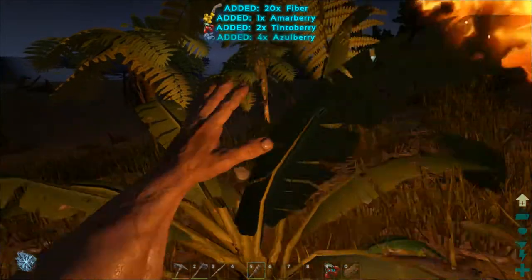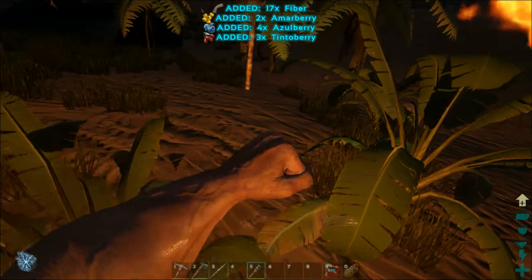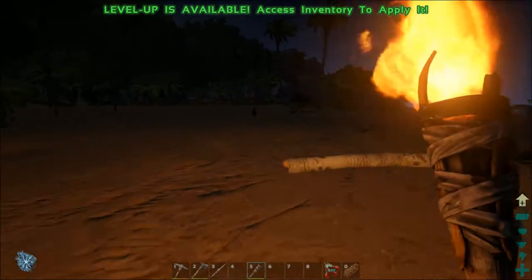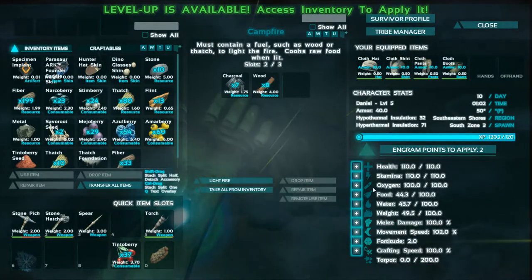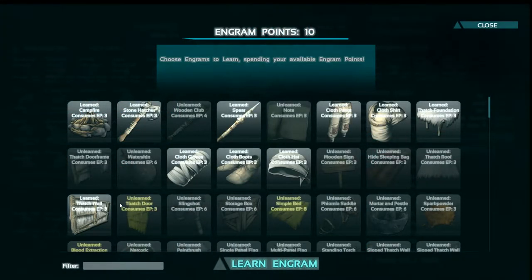Let's get this one — and we're almost to a level. There it is. Let's see where our campfire went. Let's put a little bit of wood on here and do our level while we're at it. Let's put one point on our weight. It is very important to have a decent amount of weight so that you can carry all of your building supplies, tools, food, and all that good stuff.